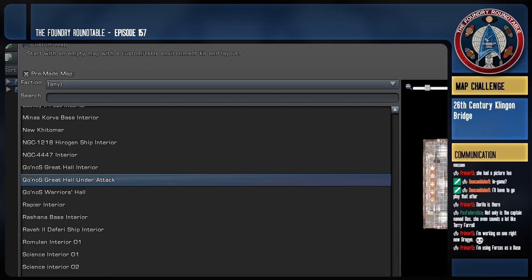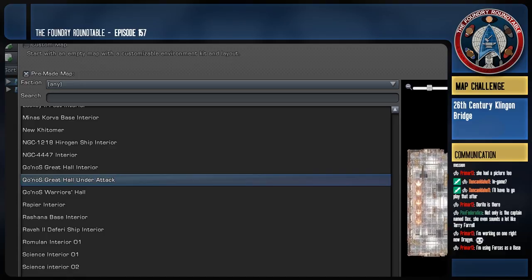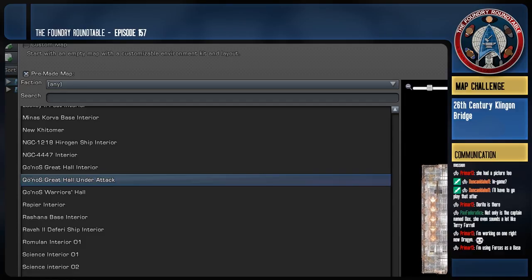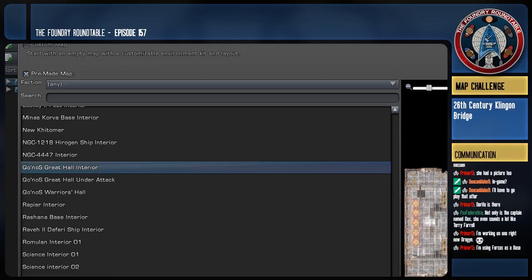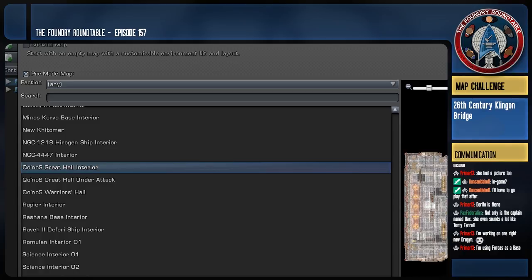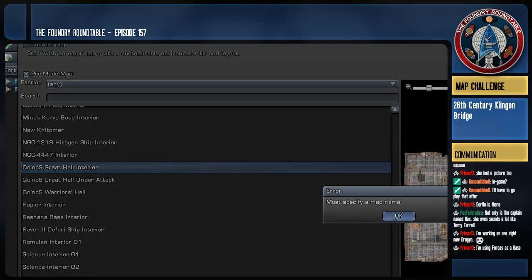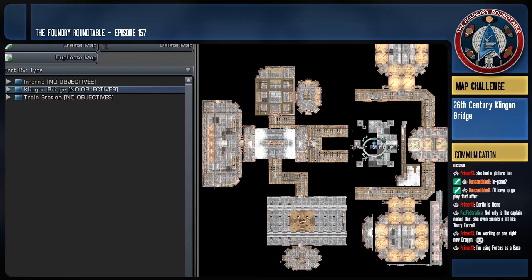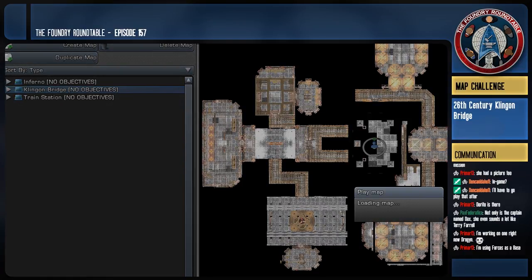The Klingon Renaissance — syncing up with them joining the Federation. They don't necessarily view it as going weak, just recultivating honor. With what's in the Foundry we've got the Karath but that's 29th century. What we need to choose is a base map — do we want to use an existing base map or do a full custom job? I'm thinking full custom unless we use elements from New Kitomer or the old Great Hall.